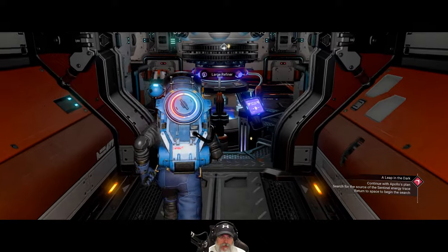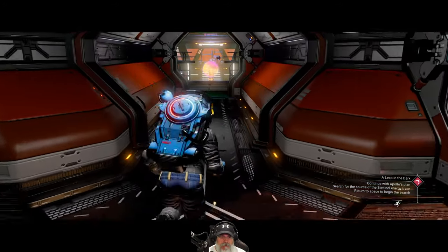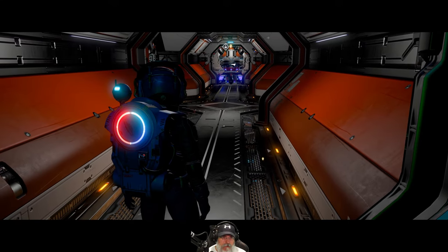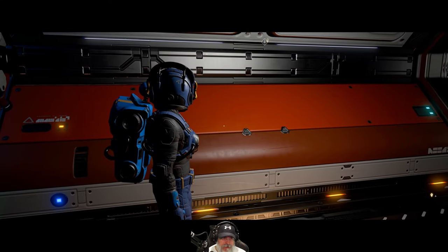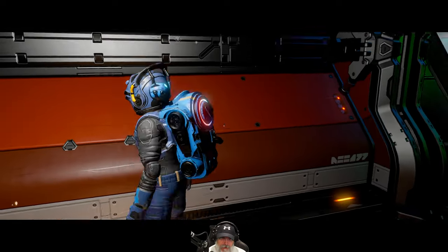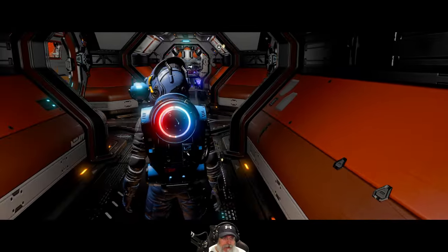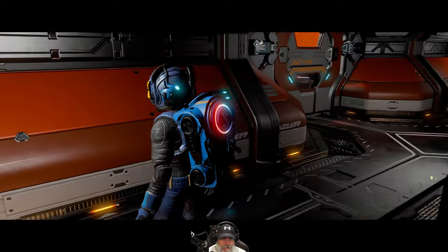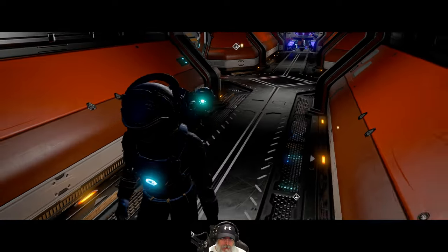Here's what I want to do: coming into our area, on the left-hand side I want to put storage, and immediately on the right-hand side I want to put the teleporter. Then some other rooms after that, but I know for sure I want storage on the left.